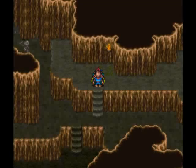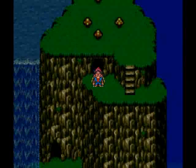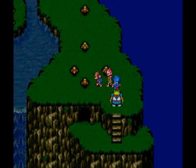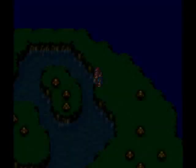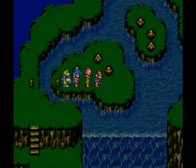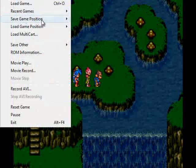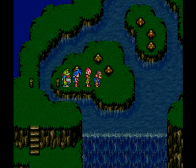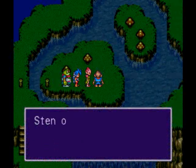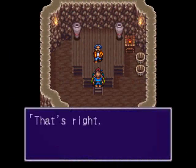The exits from both rooms eventually lead to the same place, so you can take either one. We need to find a certain mushroom — the only mushroom he'll accept is on this little left island that you need Sten to get to. What I'm going to do is create a save state right here, so if I pick the wrong mushroom I can just reload up here — because I'm pretty sure it's this one. Yep, it's the right mushroom.